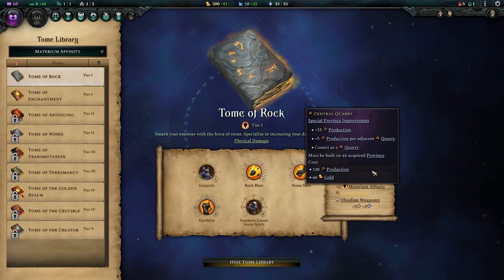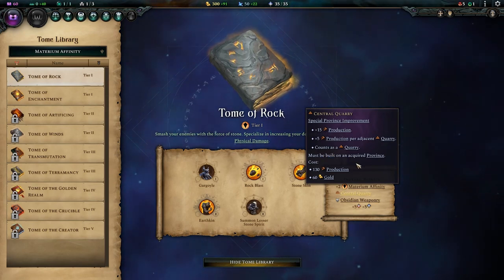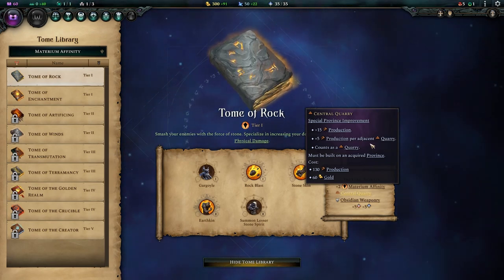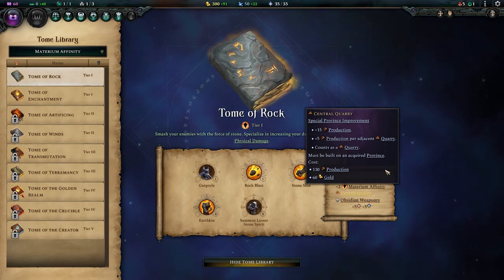The Central Quarry, however, is fantastic. This is a huge amount of production for such a cheap and early province improvement, and you're going to want lots of quarries in your cities already. Being able to stack that production bonus sky high really means you can build up your cities very quickly. You're going to want one of these in basically every city you have.